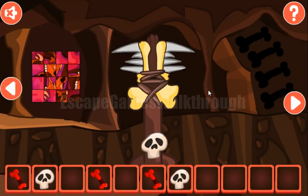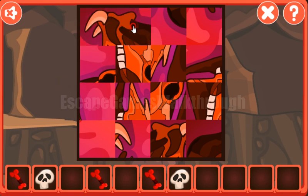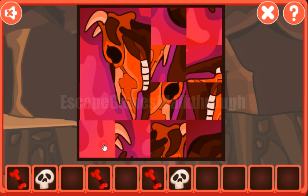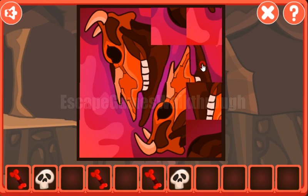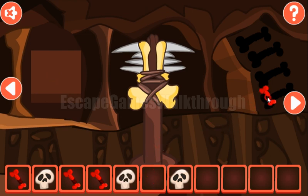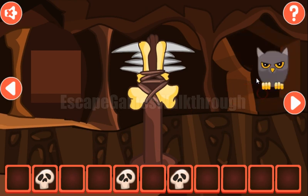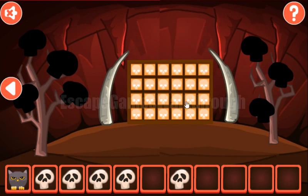Let's put all of them here to go further. Here's one more puzzle to solve — there are two skulls here. We've got the bone, another skull, and with the four red bones we can put them here, open the door, and get an oval.